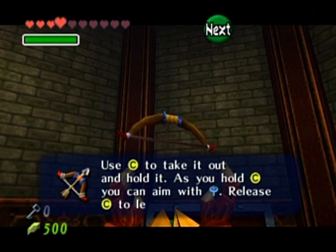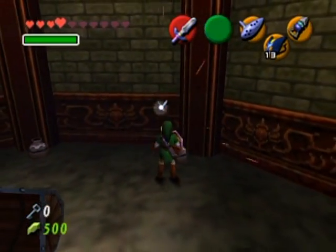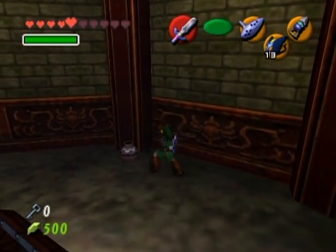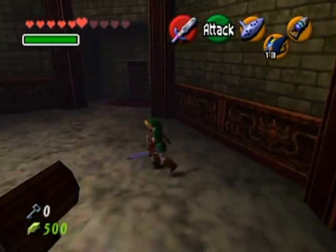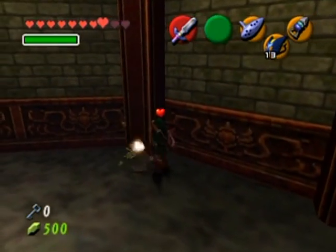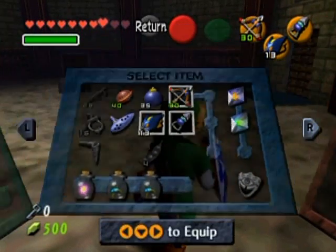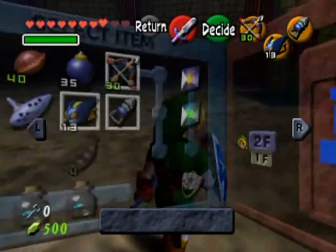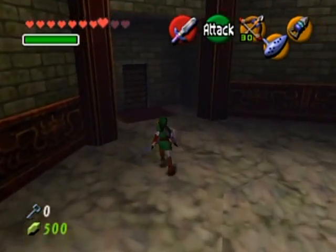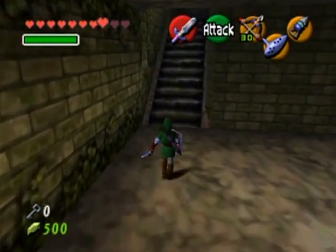You remember that switch back at the main room that led to that door I couldn't open in the last part — I mentioned there was a third path in the main room. Now I can go that way, but first I'm going to backtrack a little just to get the poe in the other room. I'll keep my ocarina out because you never know when there's going to be a Song of Time block around here.